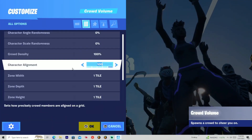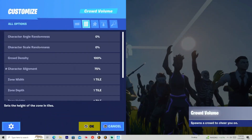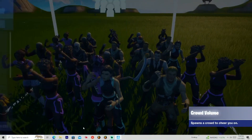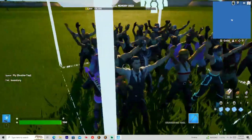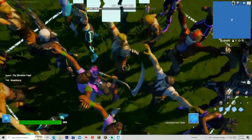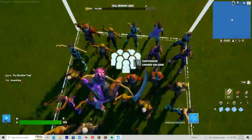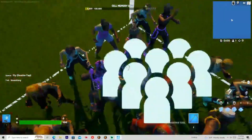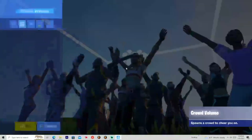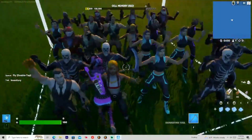Now that we're done with that, the character alignment. Pretty much if we decrease this, their positions are kind of different. Yeah, the positions are off — they're very off. What that does is it makes the positions they're standing in very off, which looks kind of weird.